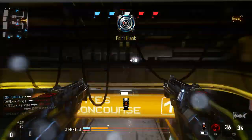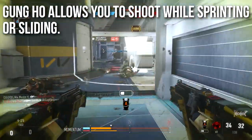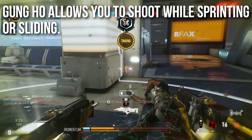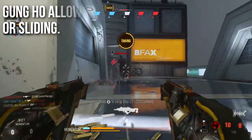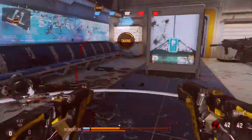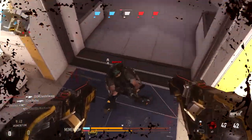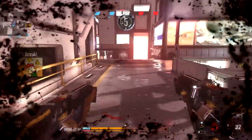Gung-Ho allows you to shoot while sprinting or sliding. Previously in any Call of Duty game you could not shoot any gun while sprinting — you had to transition either hipfire or aim down sights. You also could not shoot while sliding. You could slide in Ghosts and dolphin dive in Black Ops but you couldn't shoot during either. In Advanced Warfare, if you run this perk, you can shoot while sliding on your knees.